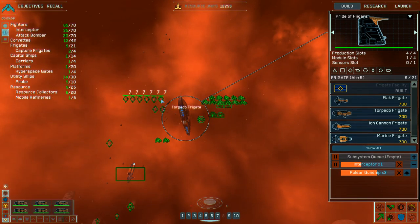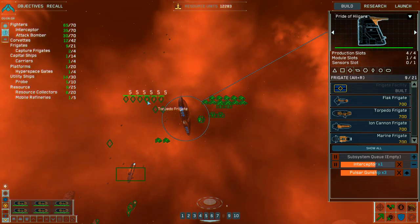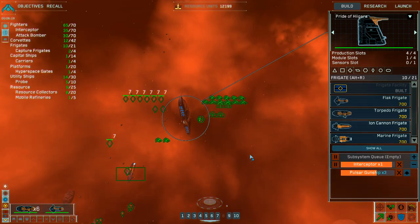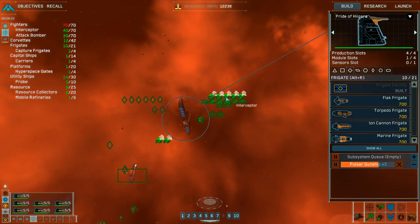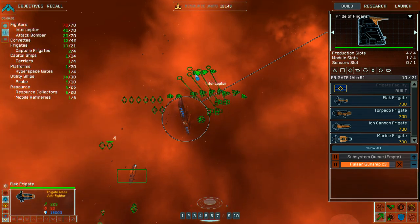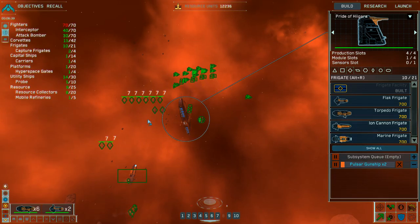Group three designated. Group four designated. Group five designated. Flak frigate complete. Group seven designated. Interceptor squadron complete. Strike group coordinates locked in for groups one through seven. Pulsar gunship squadron complete. Group seven reinforced.